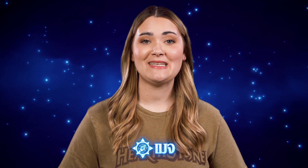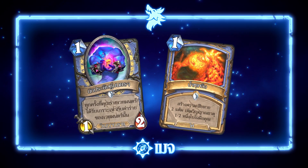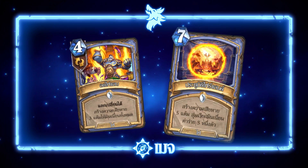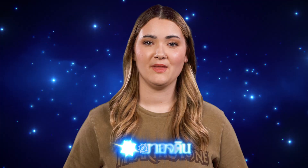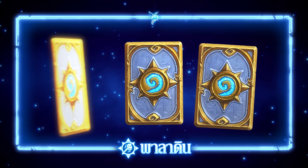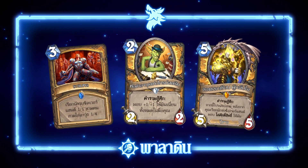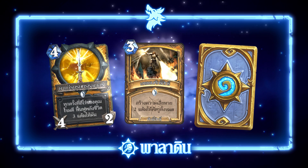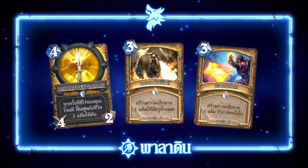For Mage, we're reinforcing an elemental sub-theme with cards like Arcane Artificer and Flame Geyser. We're also heating things up with fire spells like Firesail and Fireland's Portal. To make room for these additions, Ethereal Conjurer, Cone of Cold, and Pyromaniac will be rotating out. We wanted to identify which of Paladin's core identities was serving them best, so we've reinforced Silverhand Recruits and Handbuff with Muster for Battle, Grime Street Outfitter, and Lothraxian the Redeemed. We've also buffed classic Paladin cards like True Silver Champion, Consecration, and Hammer of Wrath, and removed the secret Paladin identity for the time being to balance everything out.